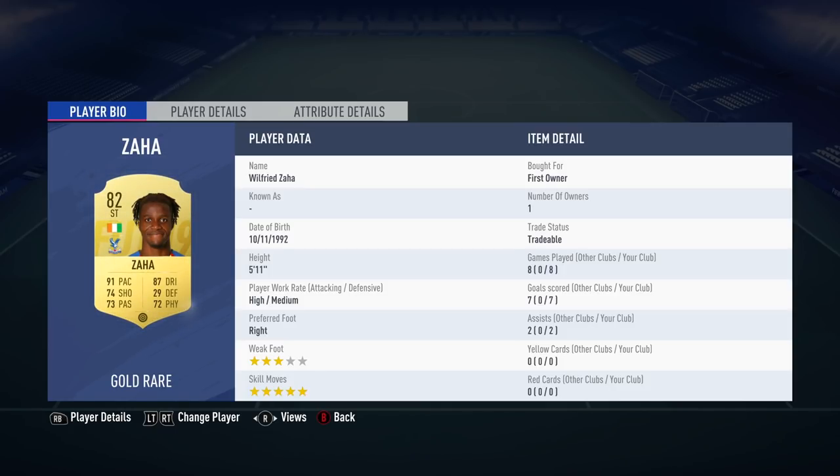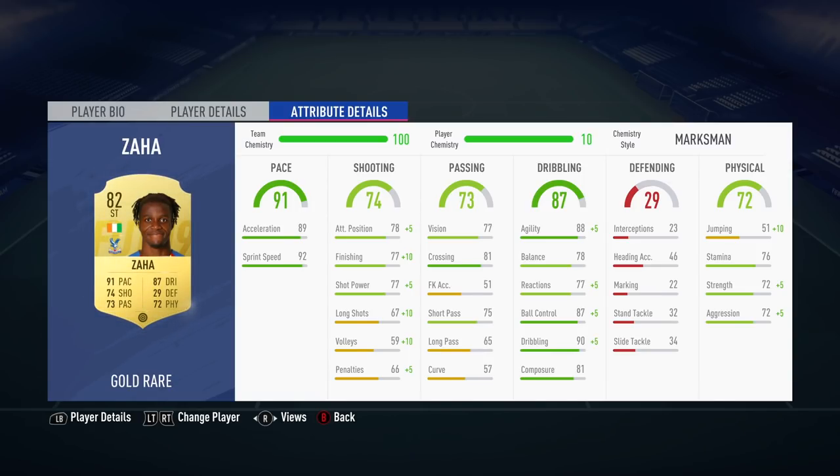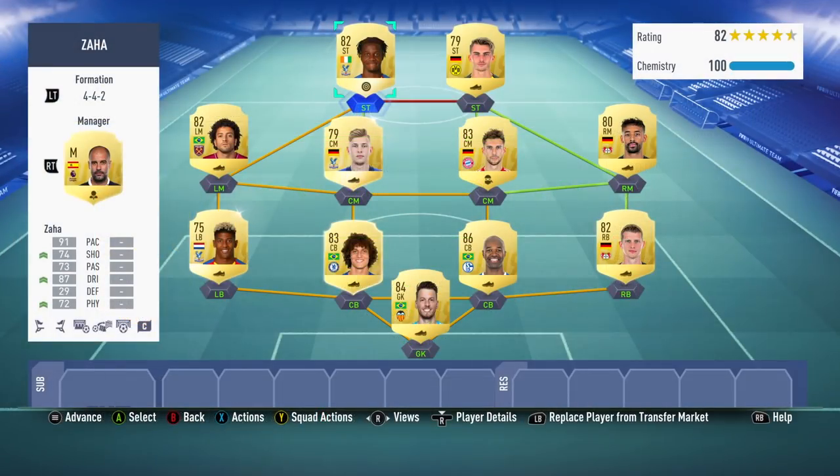We can take a look at the in-game stats by moving over to his attribute details. Marksman is the chemistry style of choice for me today, because it gives awesome boosts to all of the shooting stats, and that's definitely an area we needed to work on for Zaha. Getting him into the 80s for attack positioning, 87 finishing, 82 shot power, 77 long shots — not great, but way better than 67. Also getting him into the 90s for agility, ball control, and plus five on dribbling — 95 dribbling on this 82-rated player. That's really, really good. The strength boost isn't going to help much, but it's an added bonus from the Marksman chem style.